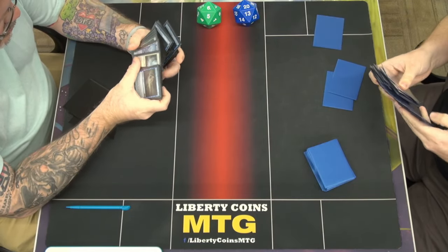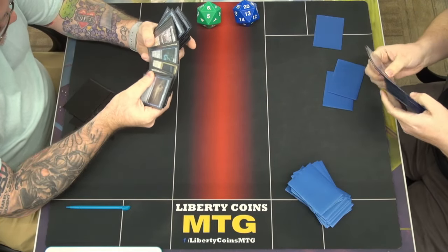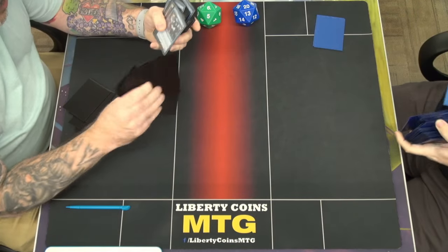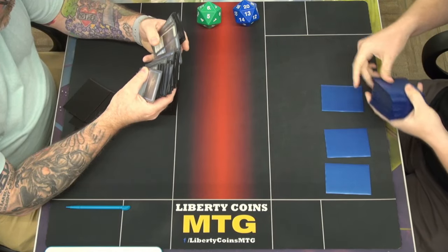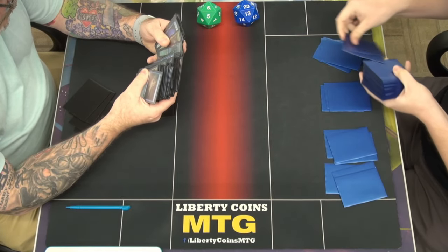All four Supreme Fans were at the bottom of the deck — literally drawn after about six cards. Just like, they didn't want to play today.